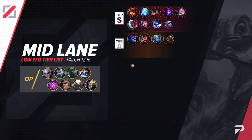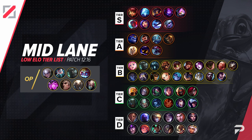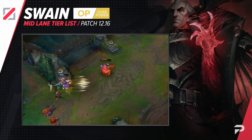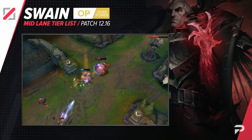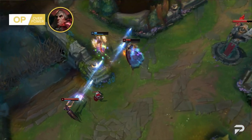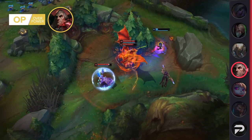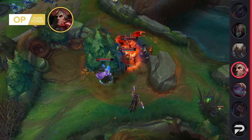Now, here's our mid lane tier list. Swain moves up to the OP tier with a strong, safe laning phase and absolutely insane team fighting strength. He's a ridiculously good pick for carrying games hard that more people should really be abusing. There's just not much better than a champion that can do ridiculous amounts of AOE damage and be an unkillable frontliner.